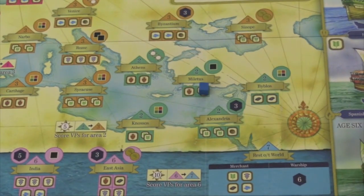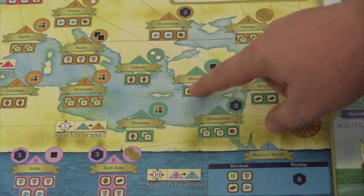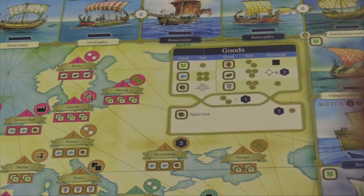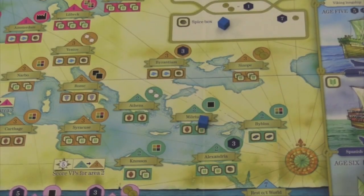When you put out a merchant cube, you put it out and get a good. There is one difference, and that's spice. When you put something in a spice box, you instead take another cube, put it in the spice box, immediately score 7 points, and get a coin — which is really powerful. The problem is you basically lose that cube for the rest of the game and won't be able to use it.